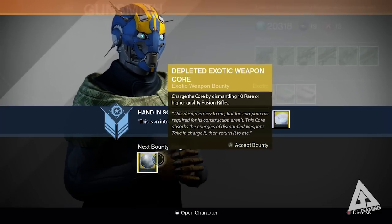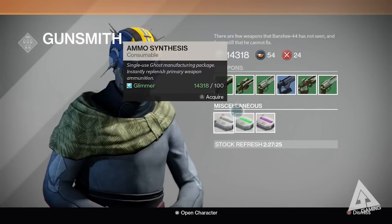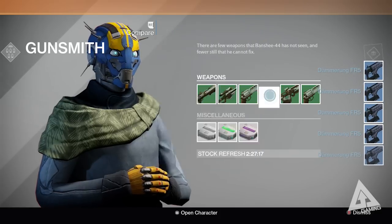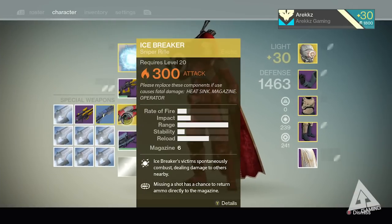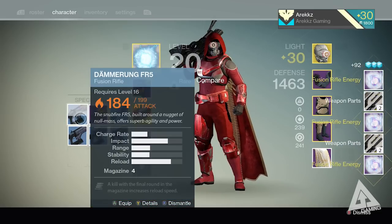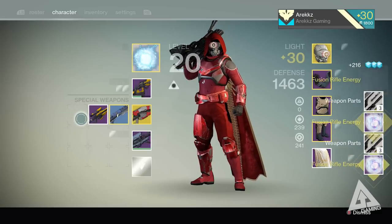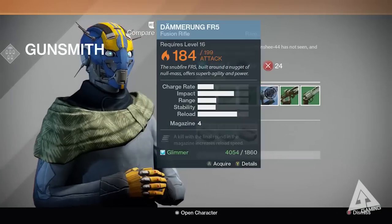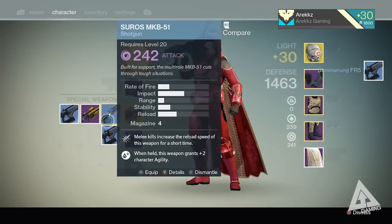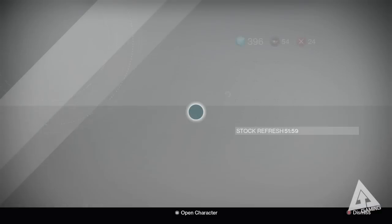Once that's completed, you'll have a depleted exotic weapon core. This is the annoying part — it requires you to dismantle 10 rare fusion rifles. If you have them stored up, great — just dismantle them. From this point on, always hang on to your rare fusion rifles just in case. If you don't have them, the Gunsmith sells them at random times, so keep an eye on the stock refresh timer at the bottom of the screen. When he sells rare fusion rifles, buy them. You could also farm for them as random drops. Either way, obtain and dismantle 10 fusion rifles — each dismantle counts toward your bounty progress.